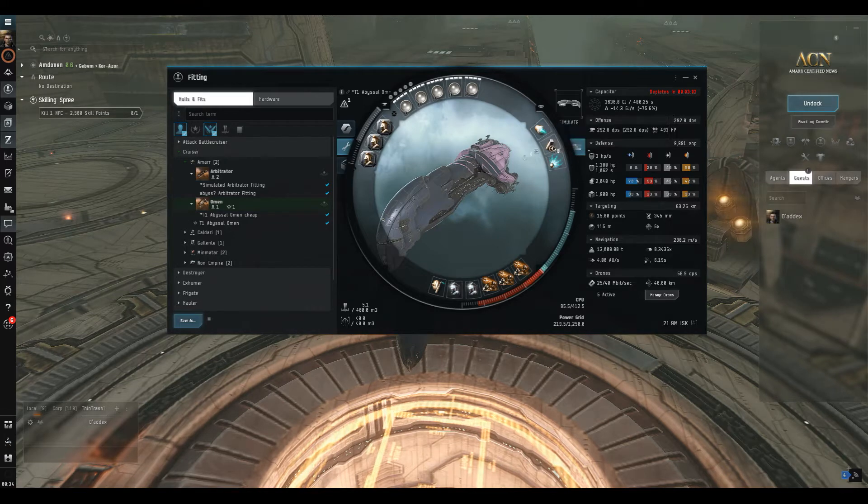In the mid slots we've got a compact afterburner, a large compact lead acid battery, and an enduring stasis webifier to slow the rats down if they get within 10k — because medium turrets don't have great tracking, so that helps us hit them. There's also a trio of compact extruded heat sinks. The focus on compact modules means they're much easier to fit when your skills are a little low on CPU and power grid.